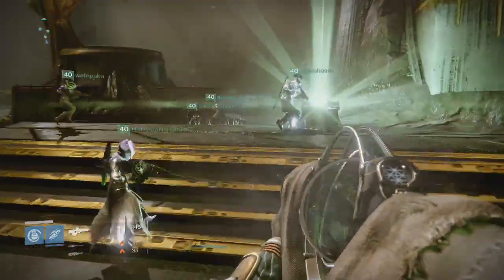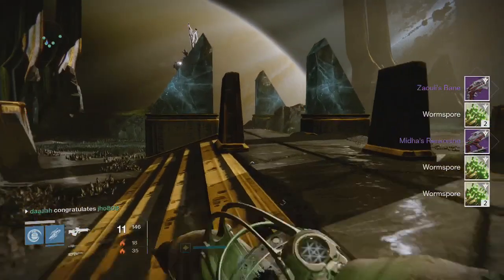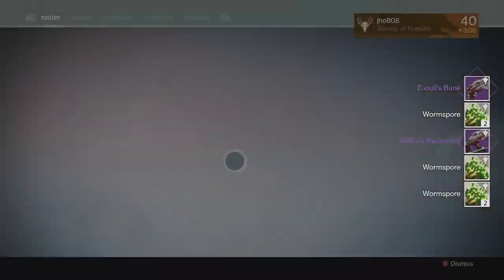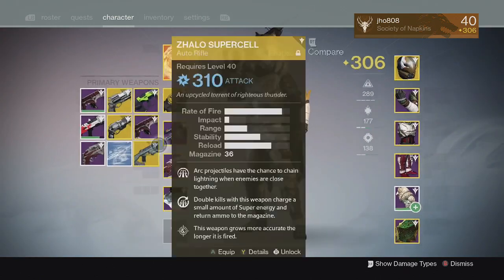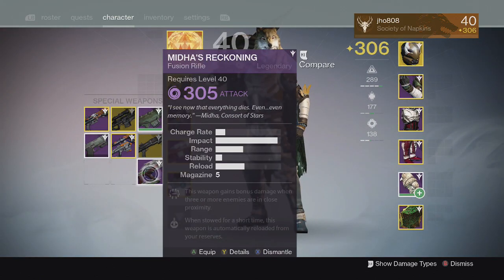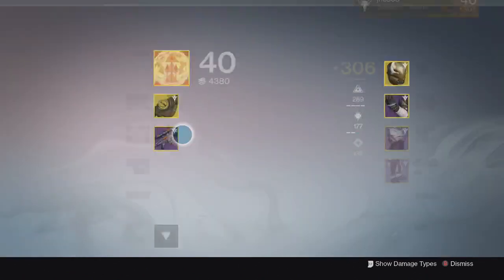Finally on Oryx with my Hunter, we got a little luckier — we picked up the Zaoul's Bane and the Midas Reckoning. The Zaoul's Bane came in at 303 and the Midas Reckoning at 305. At least I can use those to infuse stuff later down the line.